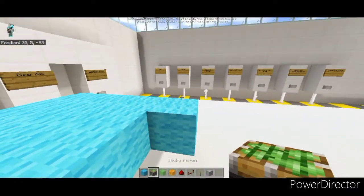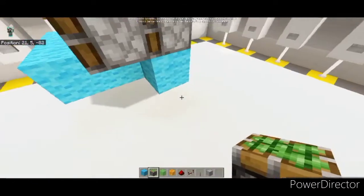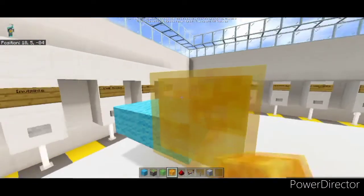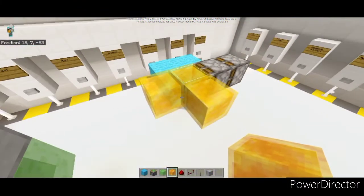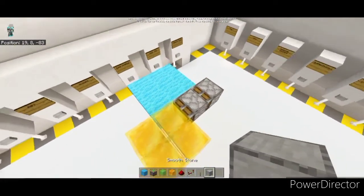Then stick it - done. Next is honey block. Smooth stone.